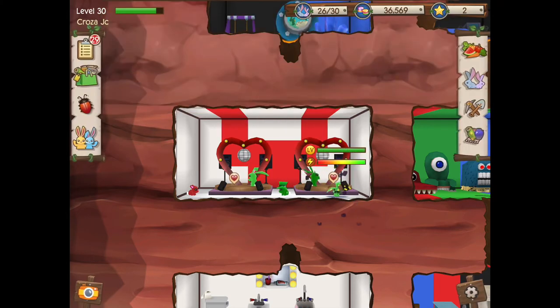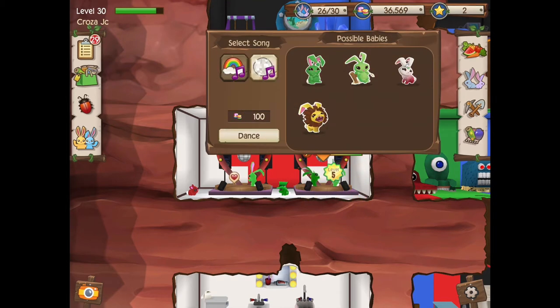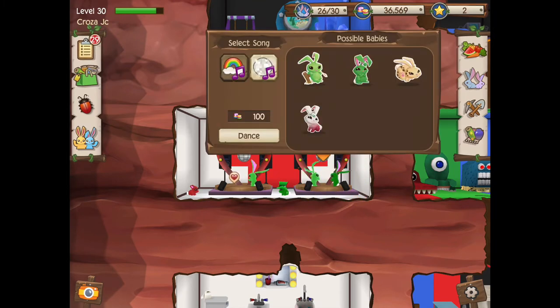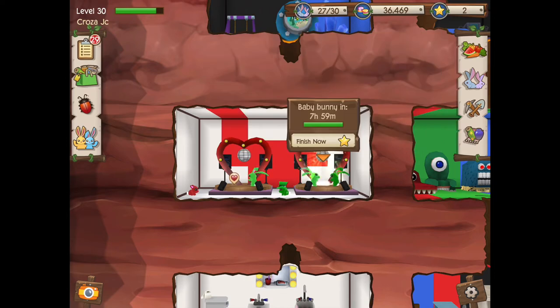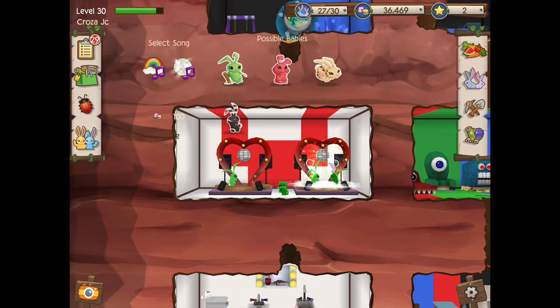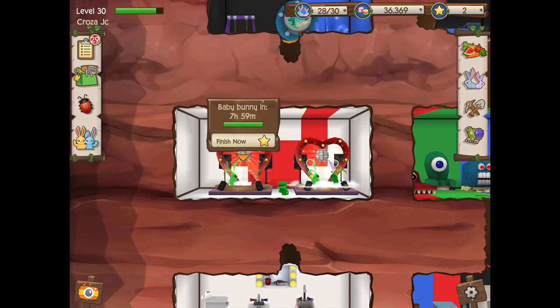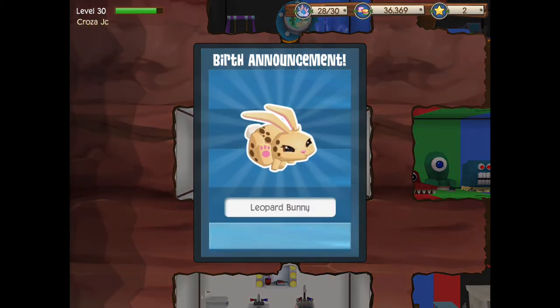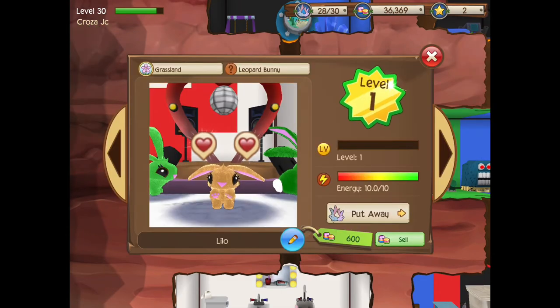Alright, we'll feed them now. This should come up with a leopard option — yeah, there you go, leopard bunny! We just got a leopard bunny right off the bat. Now trying with the zebra combination — we got another leopard bunny. So both of these combinations gave us leopard bunnies. There's your quick tutorial on how to get a leopard bunny — it really is that simple!